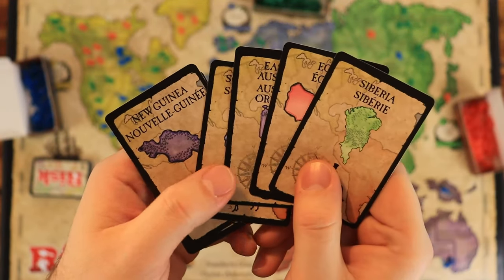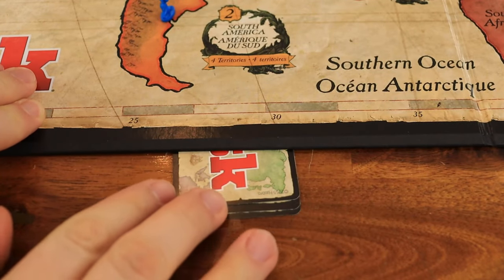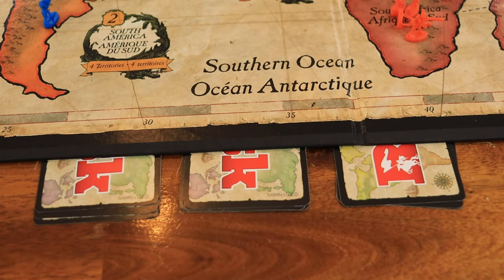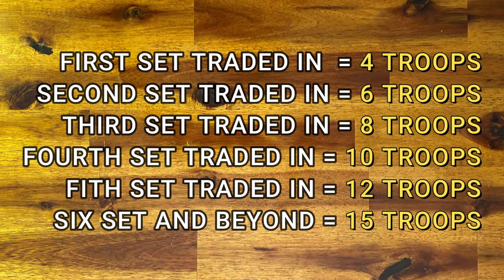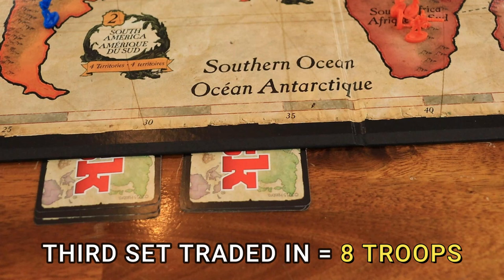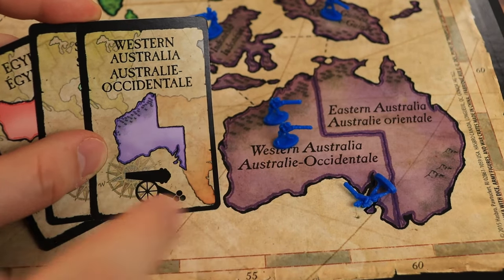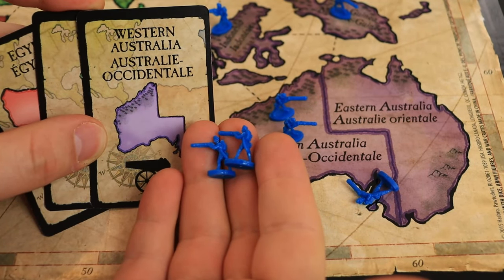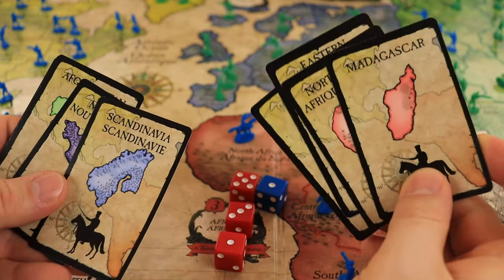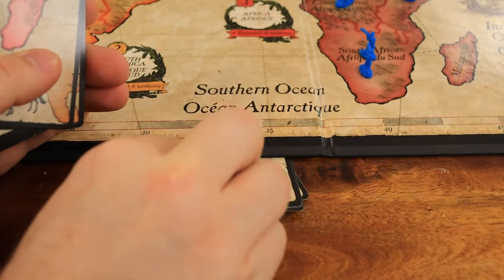Before we finish, let's talk about territory cards. At the beginning of a player's turn, that player can trade a set of three territory cards for troops if the sets follow the rules. Count how many sets have already been traded by you or other players and get the number of troops listed. For example, there were two trades already in the game — blue is doing the third trade, so they get eight troops. If any of the cards you trade in show the picture of a territory you occupy, pick an extra two troops and place them onto that territory. If an opponent is eliminated, get all of your opponent's cards and immediately trade enough sets to reduce your hand to four or fewer cards.